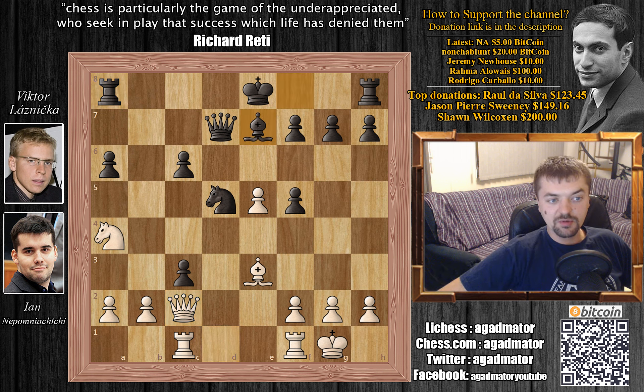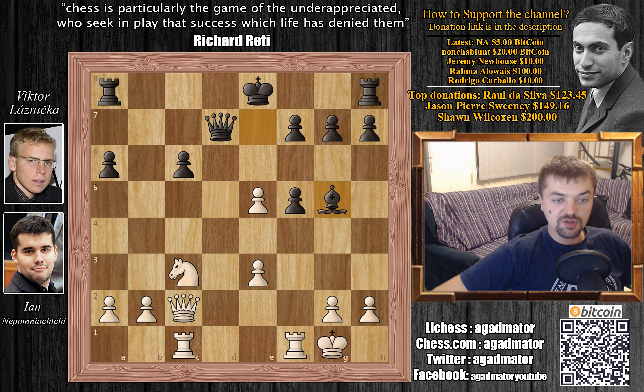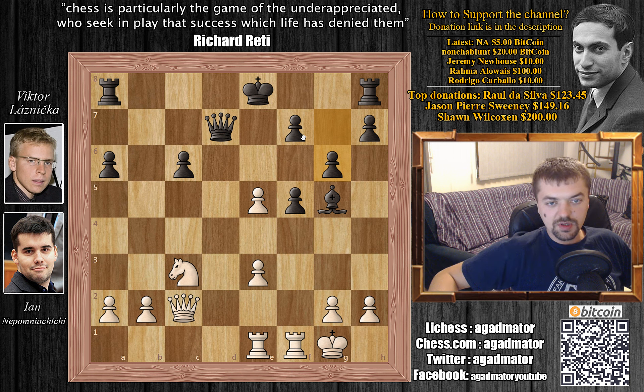Nepo recaptures with Knight captures on c3. We have Knight captures on e3, grabbing the dark-square bishop and doubling up White's pawns. F captures on e3. Bishop to g5, now with the threat of Bishop captures on e3 with check, forking the King and the Rook. Rook c to e1, defending. And we have g6. These dark squares are really, really weak now. This f-pawn became quite a target and Nepo makes use of this — he plays g4.